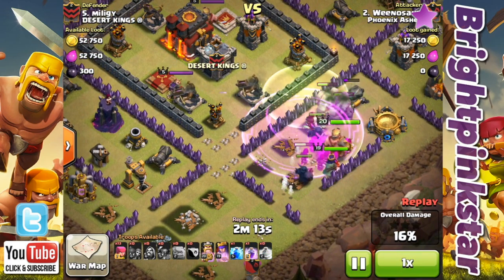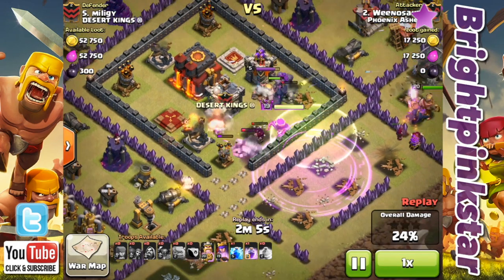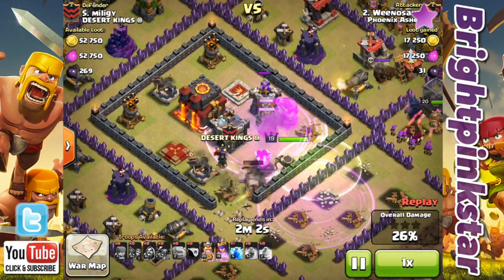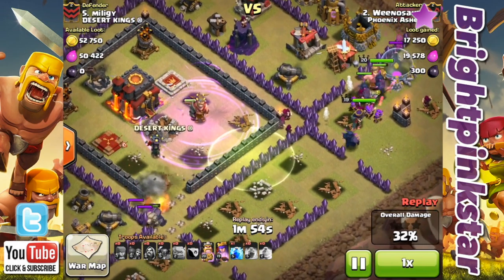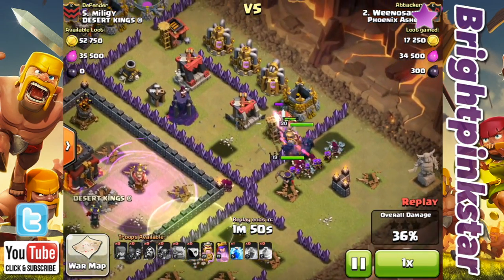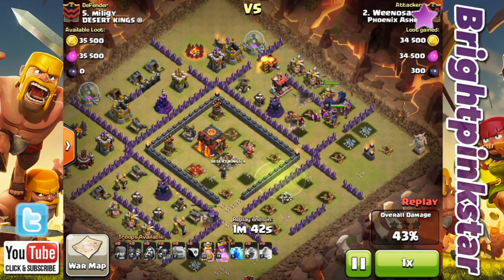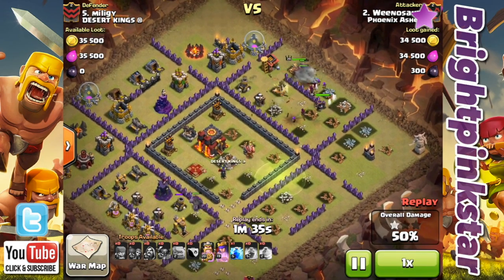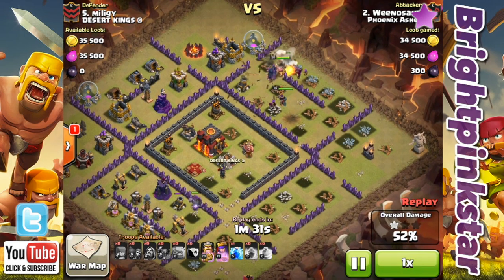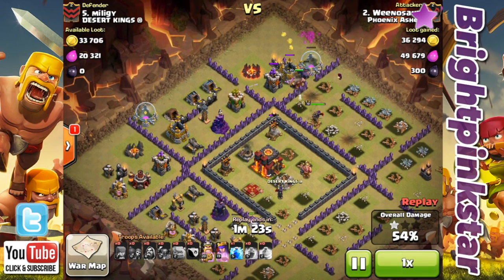He's just dropped a rage and a jump spell and the troops are jumping through to the core. The queen is just going, taking out the king and queen and the clan castle — and then for some reason completely unknown to man they all decided to jump out of the core and run around the outside. At this point you're just thinking this is going to be a one-star raid because they're not going for the town hall. There's a max golem that Wiener Saw had in his clan castle taking out some defenses, but the rest of the troops are just basically going for a walk completely around the base.